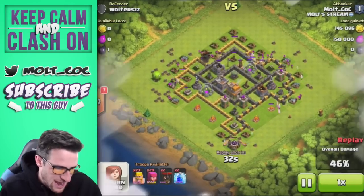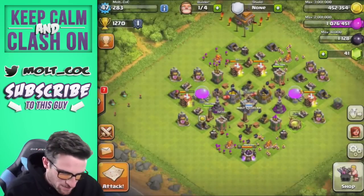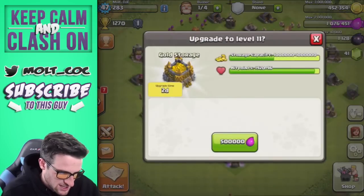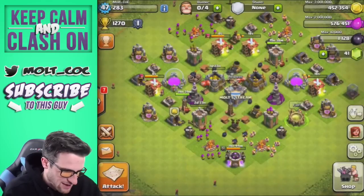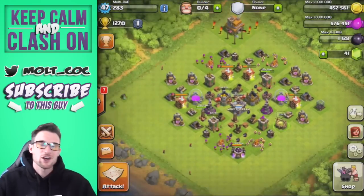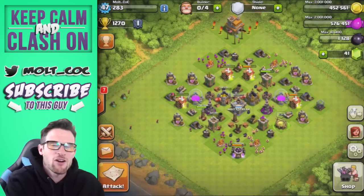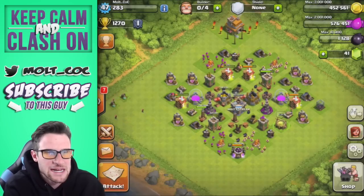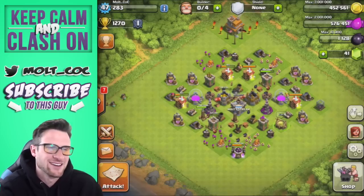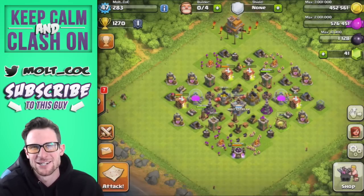I got all the loot on that one and got to 50% to secure the loot bonus as well. Now let's see what we can upgrade with our elixir — we can upgrade this gold storage, which is perfect. Very soon we'll need to upgrade our elixir storages too, but we have no builders available right now. Next episode will be in a day or two — thanks so much for watching guys. Let me know if you're still barching, because I definitely am. Keep calm and clash on — see you guys later!